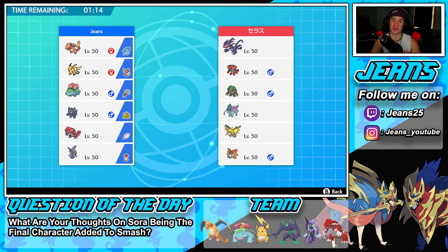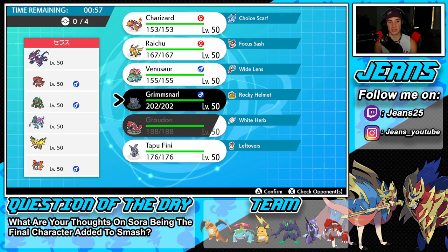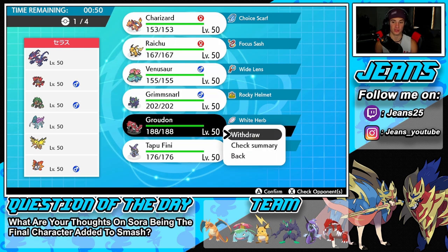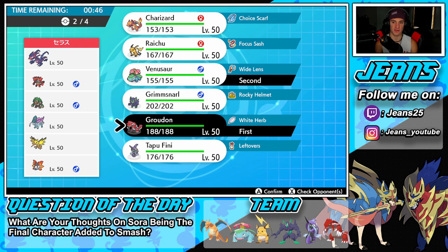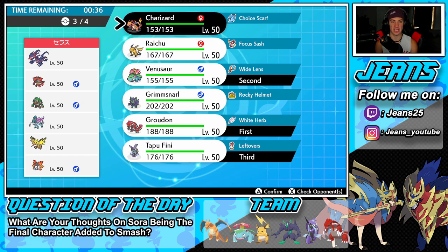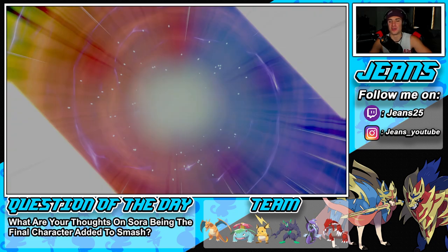Dropping into our third and final battle, trying to get the perfect record. We're going up against an Eternatus team alongside an Incineroar-Rillaboom combo, Suicune, Kantonian Zapdos, and Volcarona. He has no way of setting weather which is great. Gotta watch out for that Incineroar-Rillaboom combo though. I could go Groudon and Charizard or Groudon and Venusaur - we work so well. Double Protect to handle the Intimidate from Incineroar with White Herb. Going to bring in Tapu Fini and Charizard as well. Everybody loves some Charizard - 2-0 so far, I really want the perfect record.